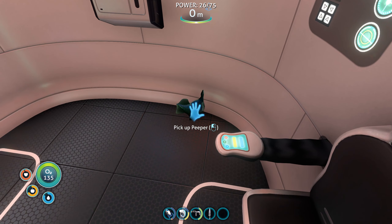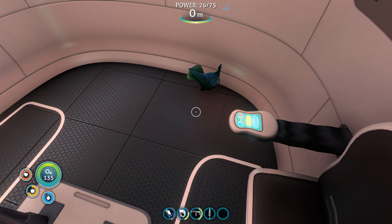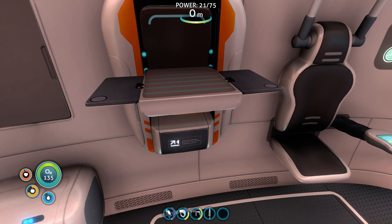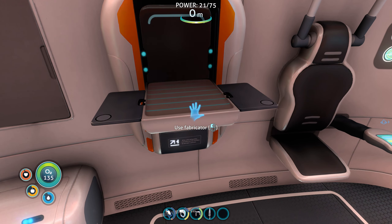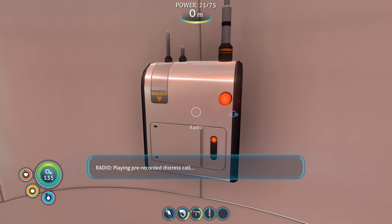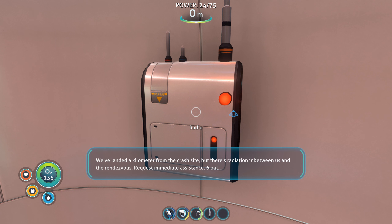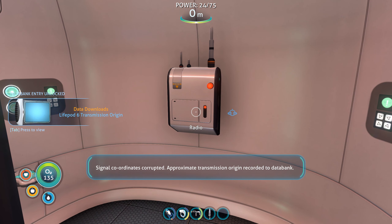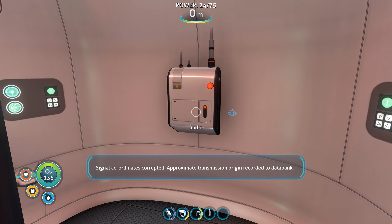I guess I need some food - yoink, sorry and thank you! Life pod six message: 'This is life pod six, I have a passenger on board, coordinates attached. We've landed a kilometer from the crash site but there's radiation in between us and the rendezvous. Request immediate assistance, six out.' Signal coordinates corrupted, approximate transmission origin recorded to data bank.